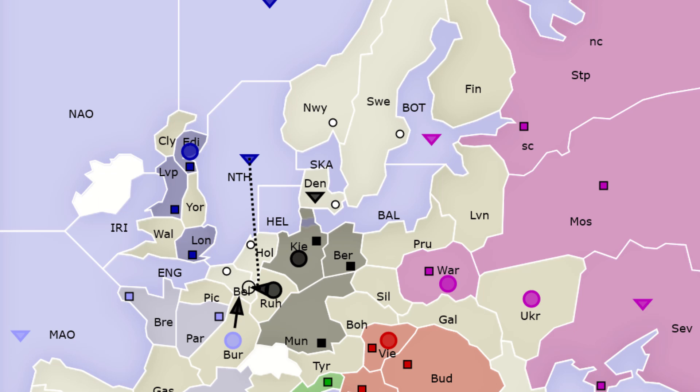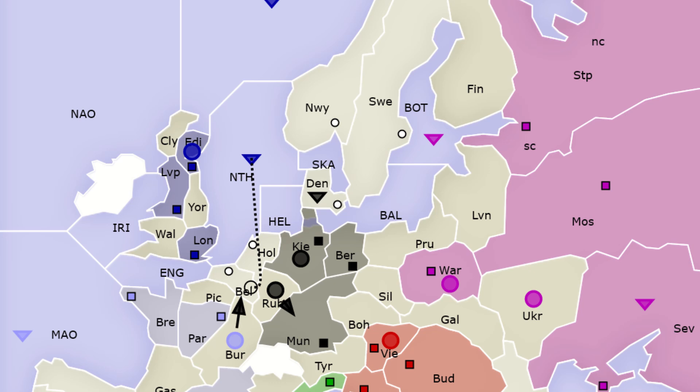It's possible that your chosen ally doesn't actually make that move. For example, Germany might want to move Ruhr back to Munich to cover, or France might attack Munich instead of Belgium — but that doesn't actually matter.